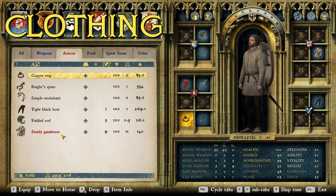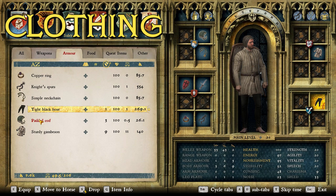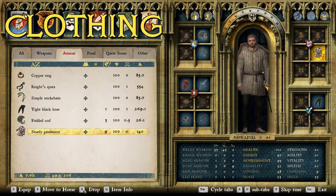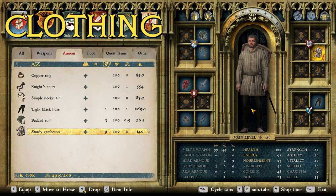For clothing, my mentality was: if this is someone wearing armor from the 13th century they're probably not very rich — maybe a lesser son of an impoverished noble house wearing their grandfather's armor from the Crusades. So we have a simple neck chain, knight spurs, and a copper ring — nothing fancy. For clothing I went with tight black hose, a padded coif (the plain one, not the hoodie style), and the sturdy gambeson, stylized to look like what you'd find in historical tapestries depicting typical arming for knights and nobles in the 13th century.